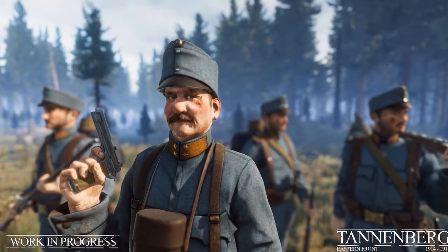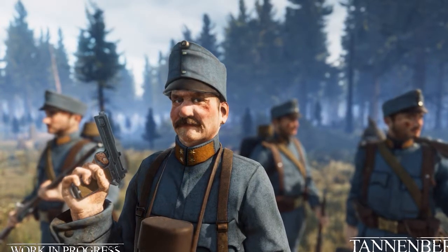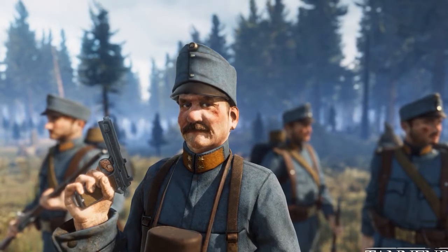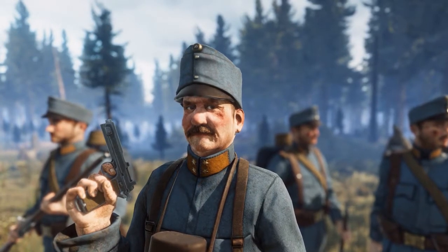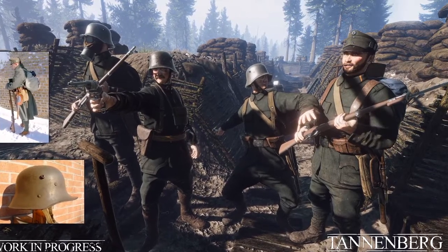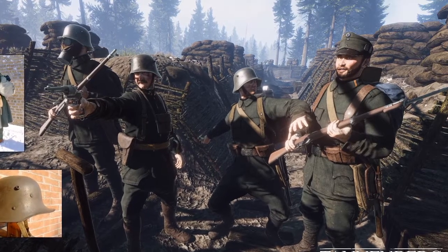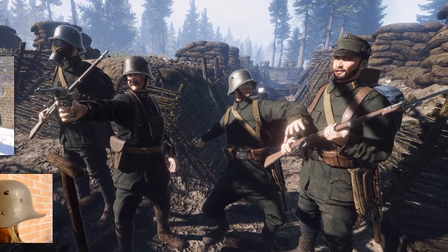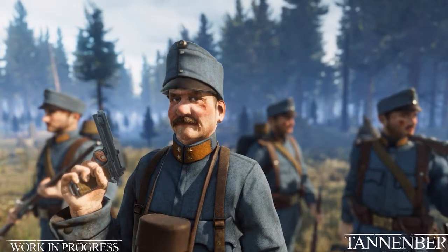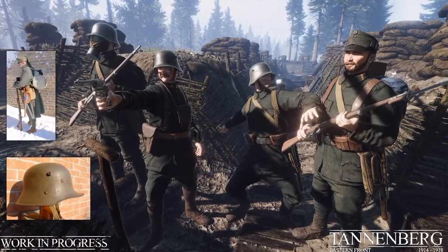We've got some shots here of the German Empire and the Austro-Hungarian Empire, both members of the Central Powers who did most of the fighting against the Russians on the Eastern Front. Starting with the Austro-Hungarians, the developers have created two different outfits — an early war pike grey uniform and a late war field grey uniform. They are quite different in appearance, and my feeling is that depending on which map you're playing on and which stage of the war you're fighting in, you'll play as soldiers in their differing uniforms. This adds a touch more authenticity to the scenario, which the developers have always tried to feed into their games.